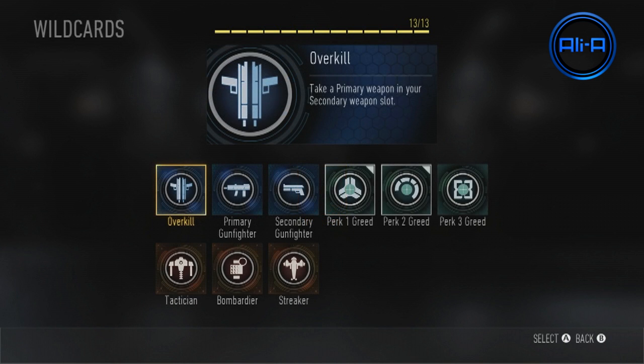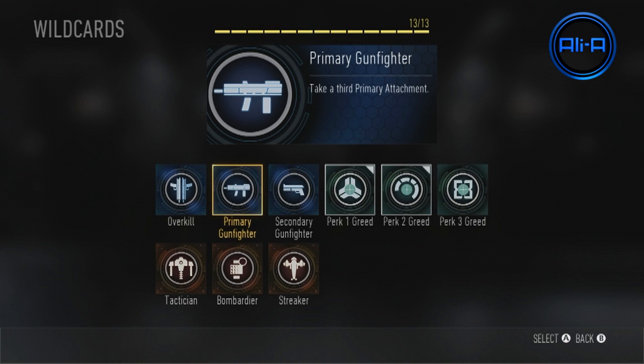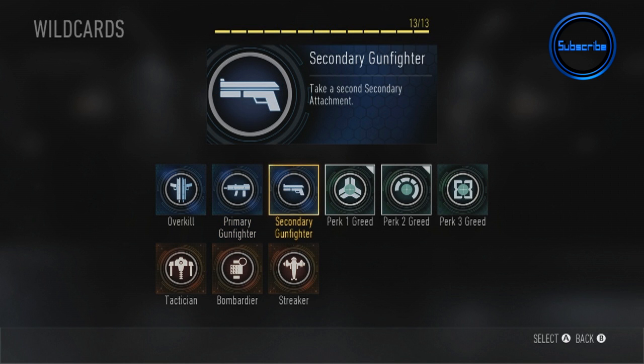To round off the video, let's go through the wild cards. Overkill allows you to take a primary weapon in the slot of your secondary, so you have two primary weapons — useful if you want to rock a shotgun and a sniper, or an SMG and assault rifle. Primary Gunfighter allows you to take a third attachment onto your main weapon — I used this so much, making my weapon as powerful as possible with all the great attachments available. Secondary Gunfighter allows a second attachment on your secondary weapon, useful if you're heavily invested in pistols. Then there are the Perk Greed wild cards — Perk 1 Greed, Perk 2 Greed, and Perk 3 Greed — each allowing you to take an additional perk in that tier.